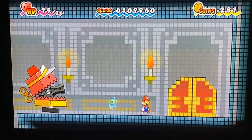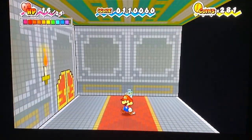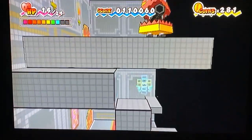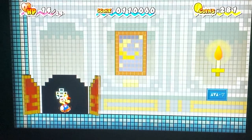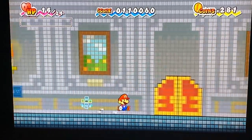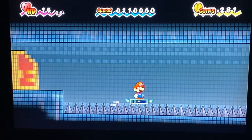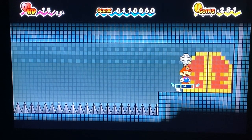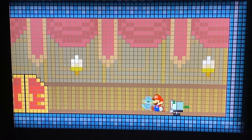Going in — oh no, I'm spotted. It seems I have to avoid taking any further damage. Goodness, I did heal with that mushroom. Going through the other door — I really like the design of Fort Francis: lots of technology, security robots, security cat robots, and lots of traps and puzzles.